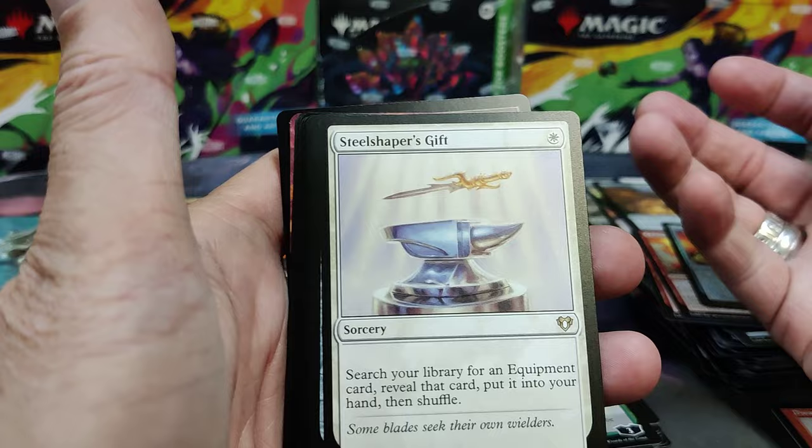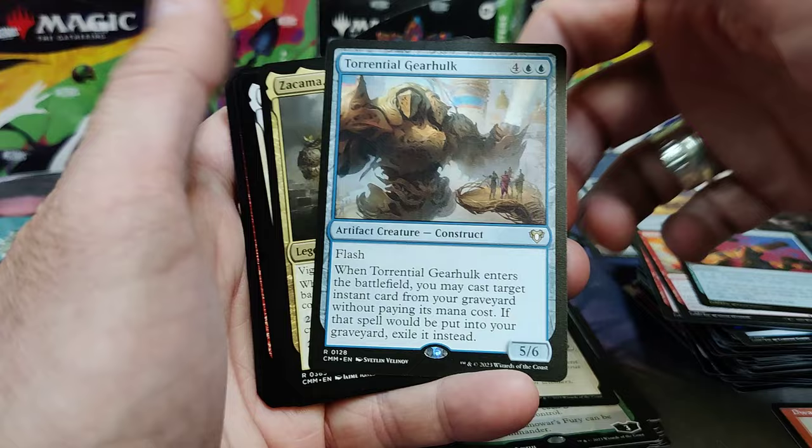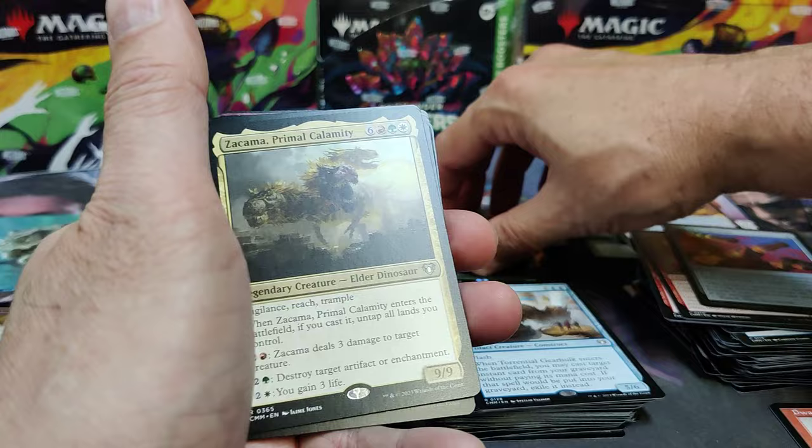Treasure Spider. Vial of Dragonfire. Steel Shaper's Gift — very playable card. Search for equipment in white. Torrential Gearhulk — used to be great in standard. And there's a Comma — come and see him in his normal presentation.